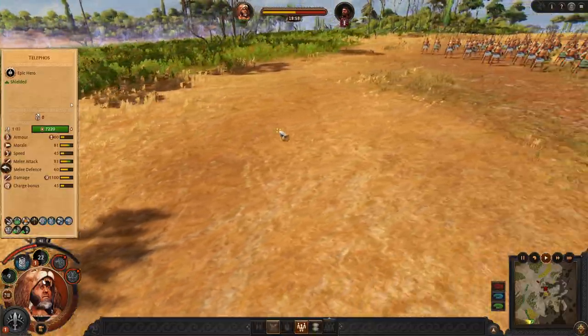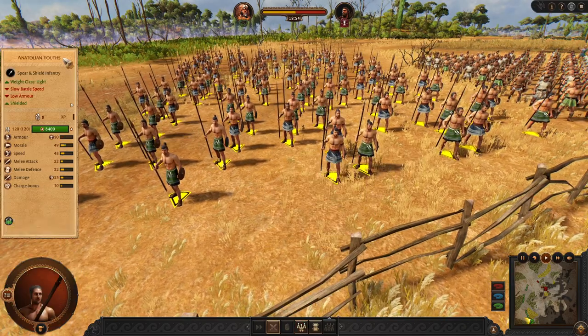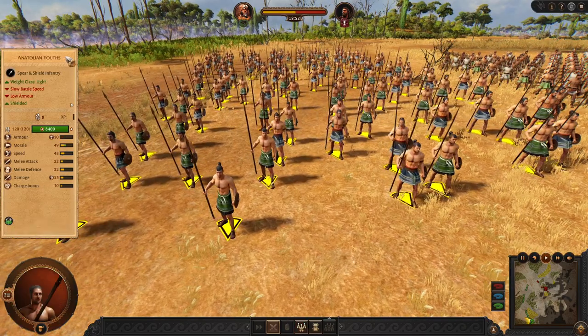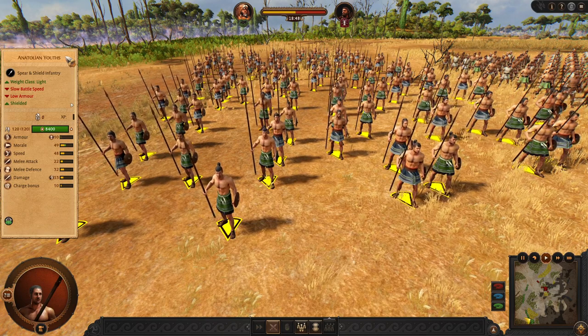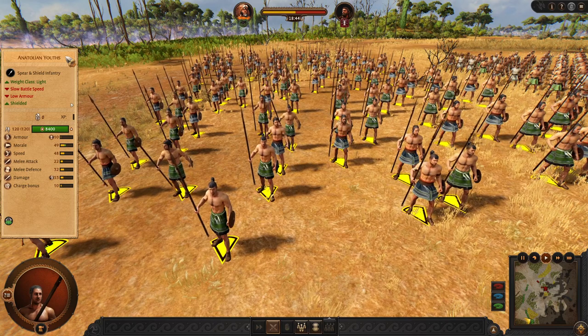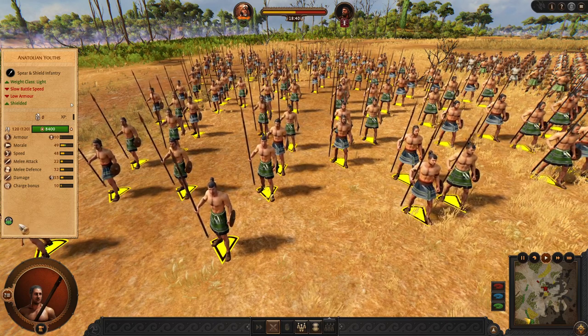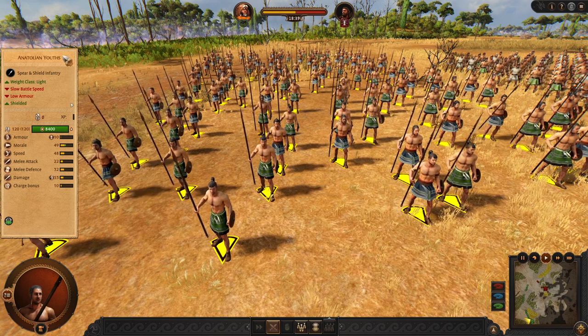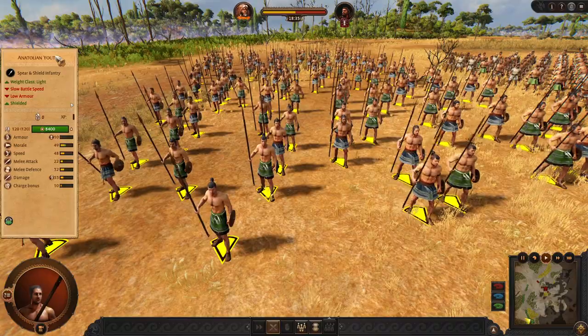Now let's review his roster. We are starting with Anatolian Youths, an early game frontline which is normally only for Lycia. But with the extended factions mod we have access to them as well. They are not expendable but they are very cheap and quite okay for tanking in early game.